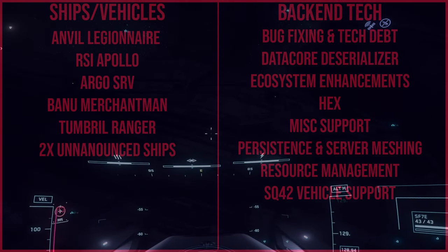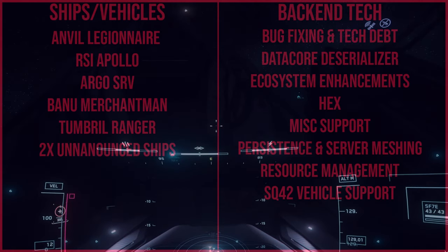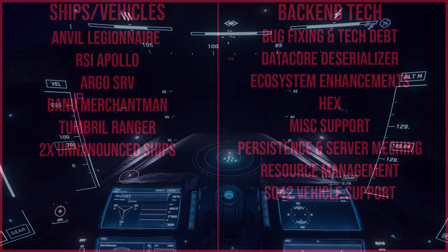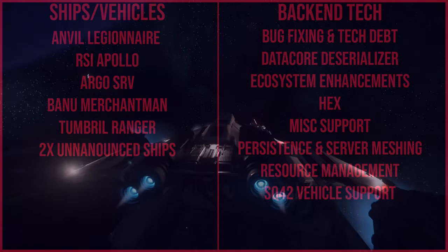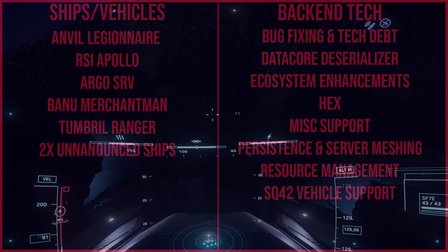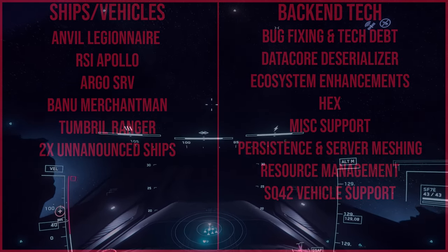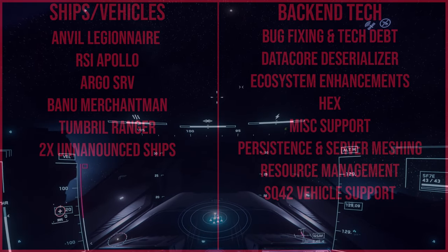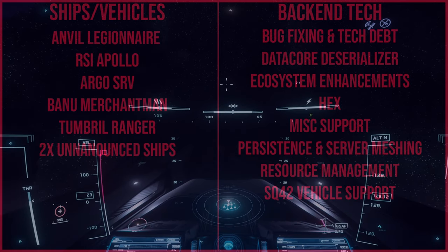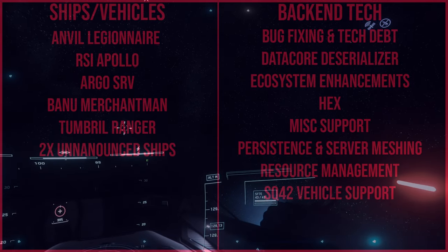The next one is the RSI Apollo — the medical vessel with tier one, tier two, and possibly even tier three beds. It's modular, so that's going to be necessary for Pyro and even Stanton. Then there's the Argo SRV, the tugboat from Argo — it'll be built, implemented, and balanced. This will be a really important vessel in systems like Pyro and Stanton when someone gets damaged and can't move their ship, or even runs out of fuel.